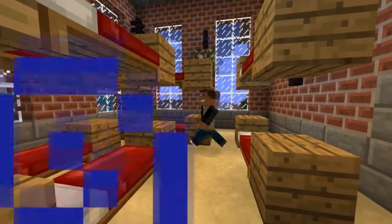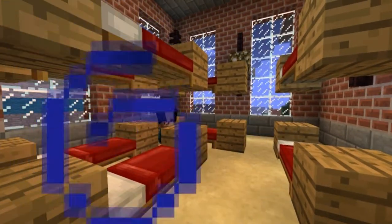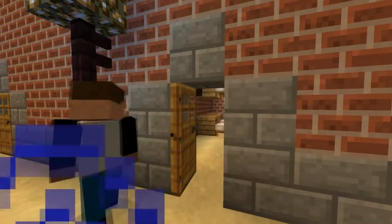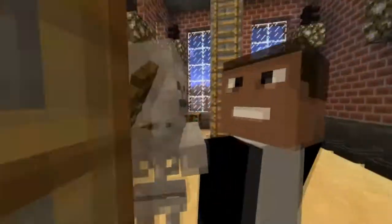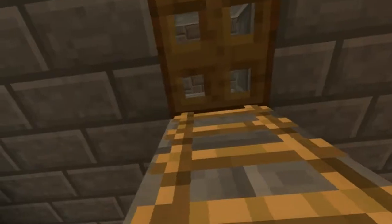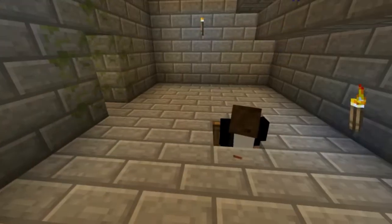This is a bedroom which has eight beds in it. Now, I'm sorry, but not many mansions would have such a room. Who would want to share a room if you lived in a mansion with seven other people? Now, this room is a skeleton room. It's an anvil room? It doesn't really have a purpose, but it leads up here — broken.